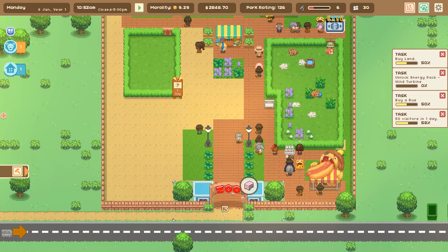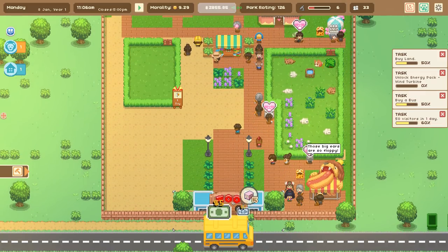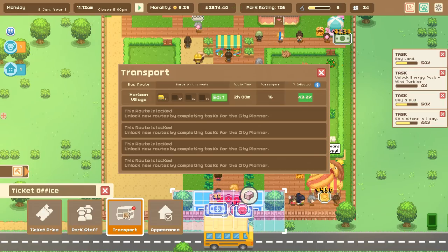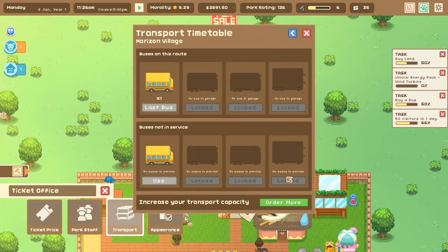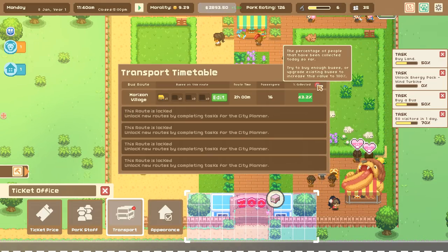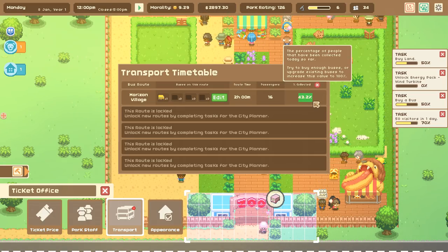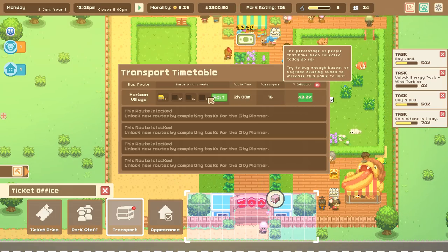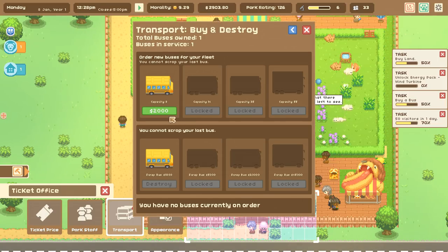We're going high morality at the moment. That guy didn't get arrested by the police it seems. Let's buy a bus first — transport from Horizon Village. Look at all these bus types you can unlock, that's really cool. Currently 42% of people are being collected. Try buying enough buses or upgrading to get that to 100% — more than half of our people who want to come to the zoo can't get here. The power of public transport! Ordering more buses costs $2,000.